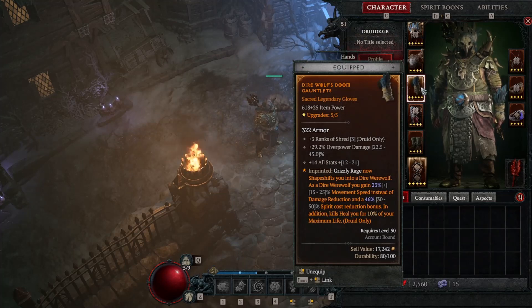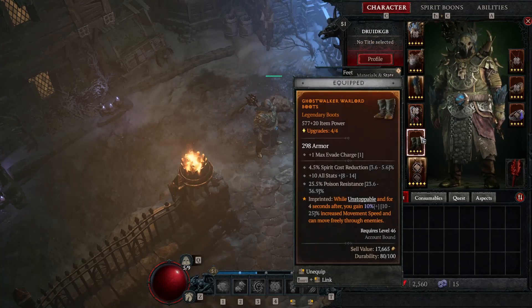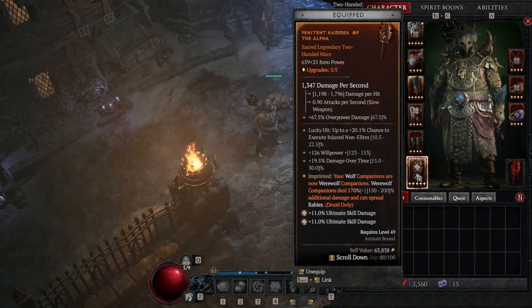In addition, kills heal you for 10% of maximum life. Then we have a barrier for survivability, and unstoppable — while unstoppable for four seconds after activation, you gain 10% increased movement speed and can move freely through enemies. So you are unstoppable in grizzly rage as a werewolf, which is very helpful. My wolf companions are now werewolf companions, dealing 170% increased additional damage and able to spread rabies.